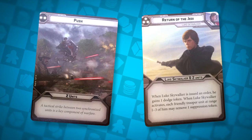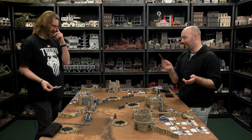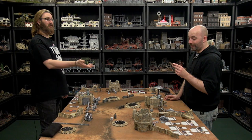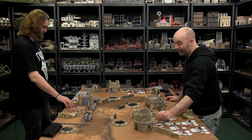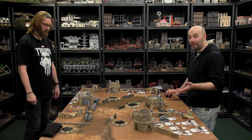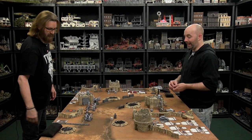Oh, that's terrible! When Luke Skywalker is issued an order, he gains one dodge token. When Luke activates, each friendly trooper unit at range one to three may remove a suppression. Well, that's handy — they're all within range of him. With Push I get two units activated, so I'll put one order on the speeders and one on this unit here.